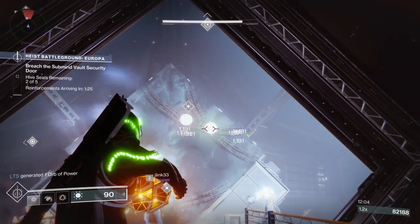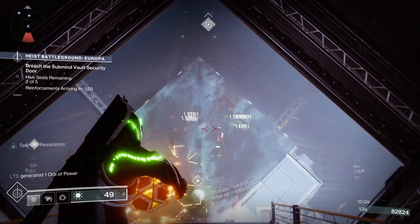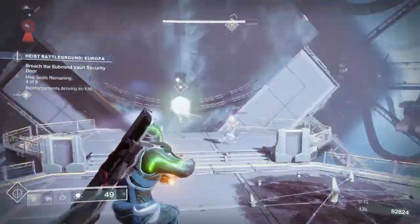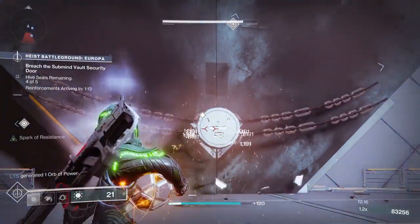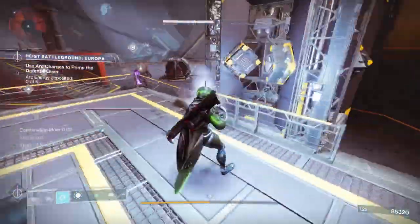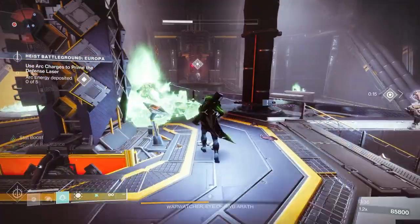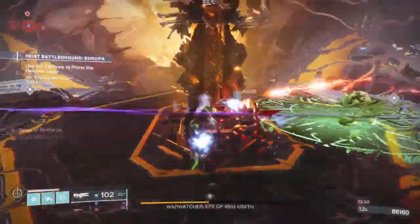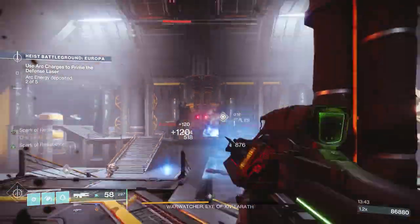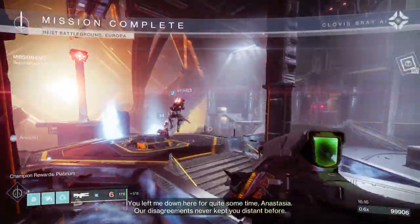You'll get to an area where you have to breach the vault with lasers. One person goes one way, one person goes the other — you pick up lasers and use those to take the seals off the vault. Once you're through that, you go in to the final boss. The boss is pretty simple: kill enemies, hurt the boss. At some point he gets his shield up; to take it down, you have to kill yellow bar enemies that will be clearly denoted, and deposit five charges. Once you deposit those five charges, his shield comes off.